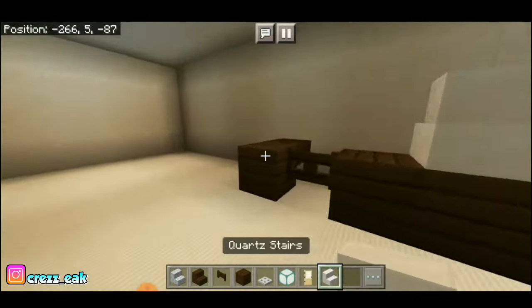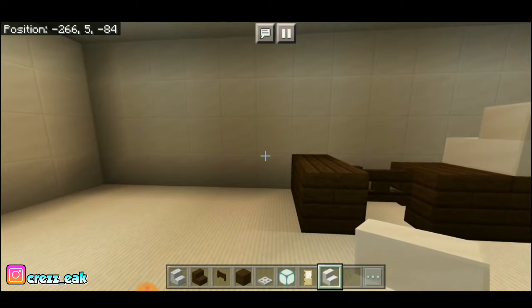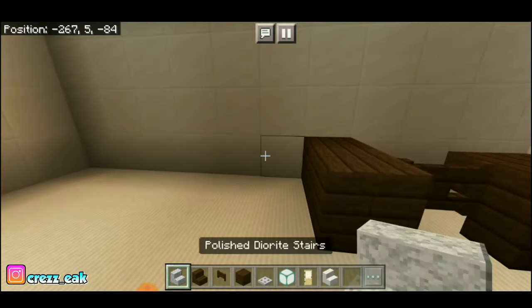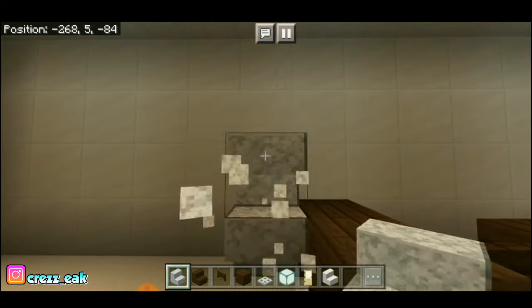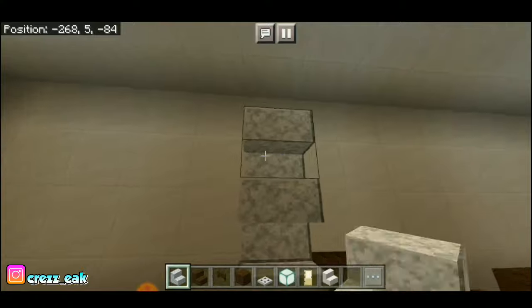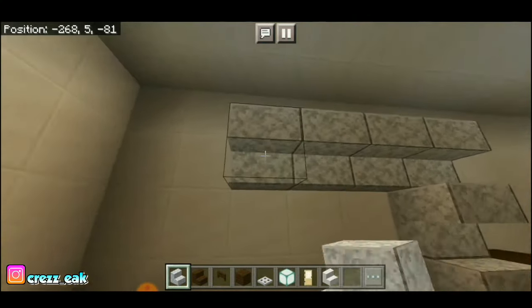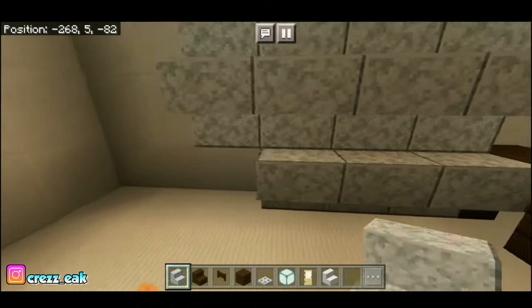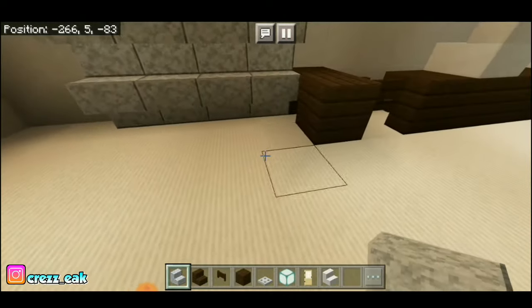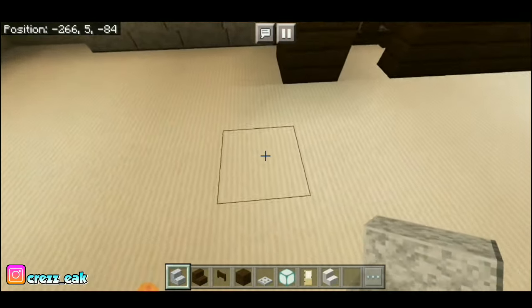Dan di sini kita bakal membuat tempat-tempat barang atau dagang-dagangannya yang ada di Indomaret. Kalian gunakan polished diorite stair. Kalian tumpuk 3 blok, dan panjang ke samping itu 4 blok — stairnya kebalik kayak gini. Dan kalian beri jarak 2 blok, kalian build di sini.